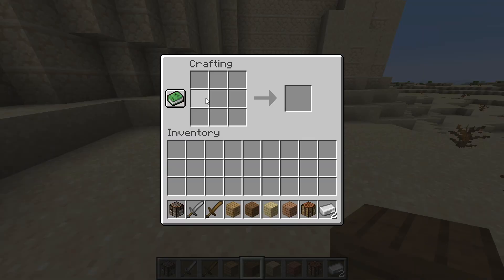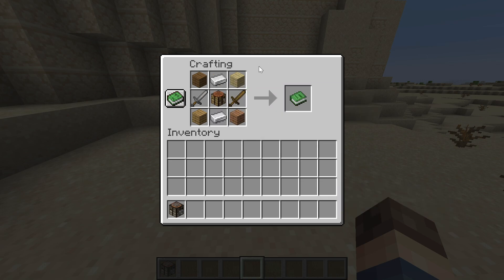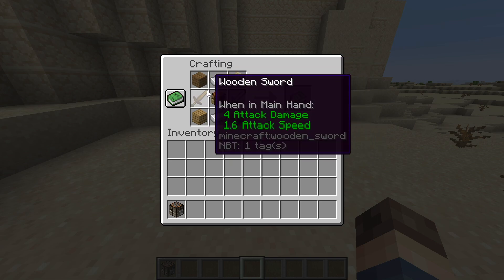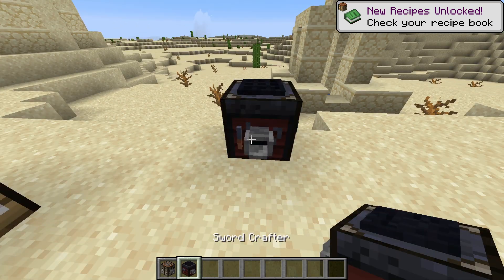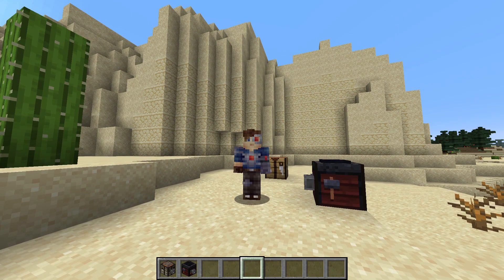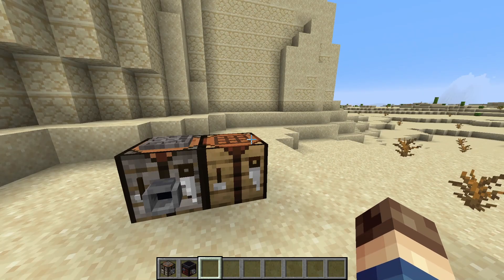And one other change: you can now make all of the other crafters in the regular crafting table. You can see this is the sword crafter — you can use any type of planks in the corners, as well as put the swords on either side, and it will all work out perfectly. We can get our sword crafter, and this applies to every other crafter that I've made. So there are like seven or eight other crafters you can now craft in the custom crafter still, or in the regular crafting table.